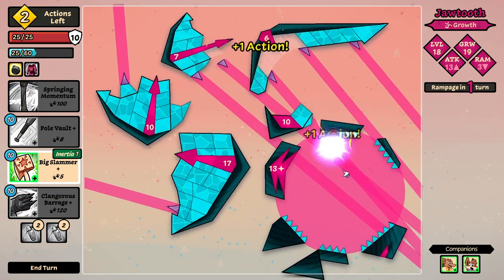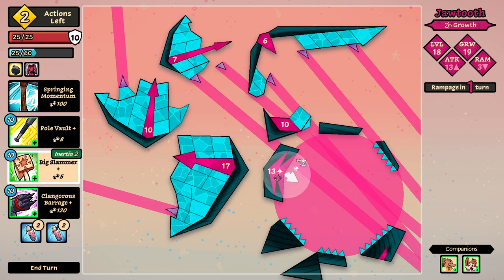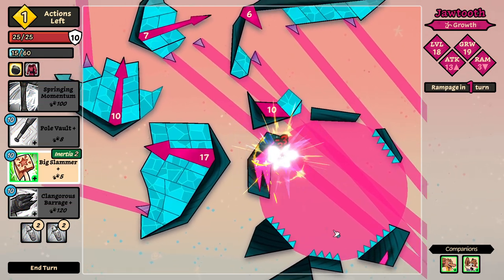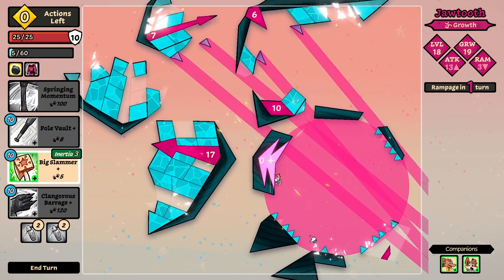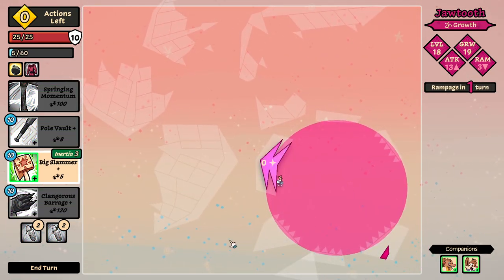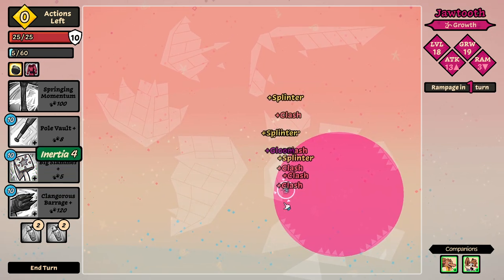Let's go with the big slam here. It did its special move — I opened the special thing. We're gonna kill it here. One, two, three — and one dead. See, it's not only pole vault — it's big slammer too. And now people are gonna be like: start using other stuff, stop using the same thing.